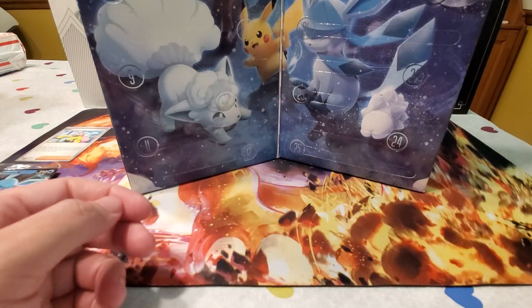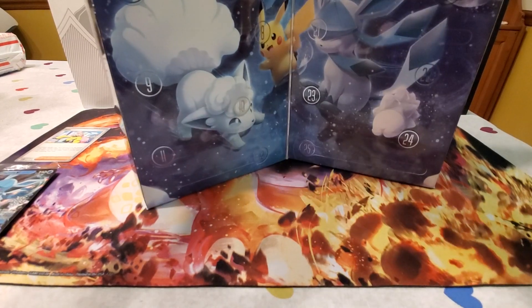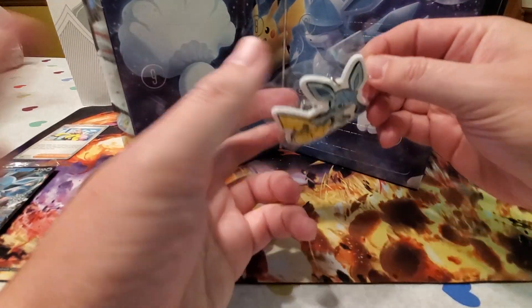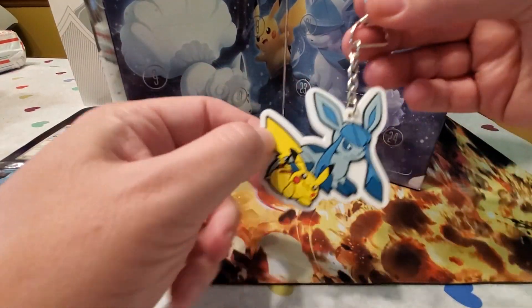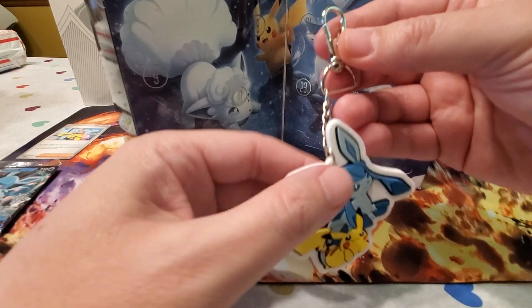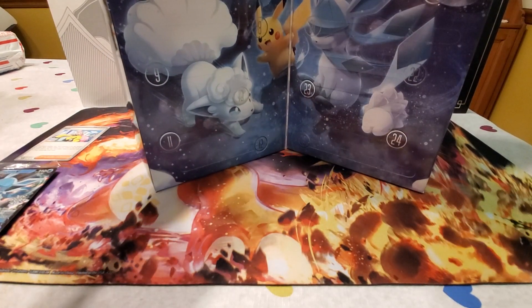Next up, I think this is the sidekick hanger. We've got a little Glaceon and a Pikachu — a little hanger thing you can hang on your backpack. That's what they're calling the sidekick hanger. We're just opening one now to see what's inside, but we'll probably get another one to open at the actual holiday time of year.